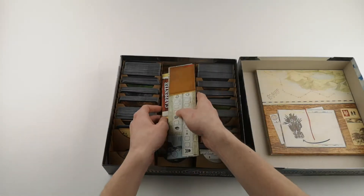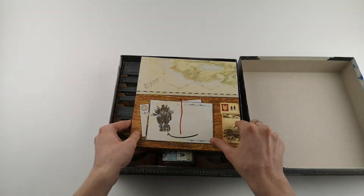Then we place the sanity tiles, character tokens and the main game board.